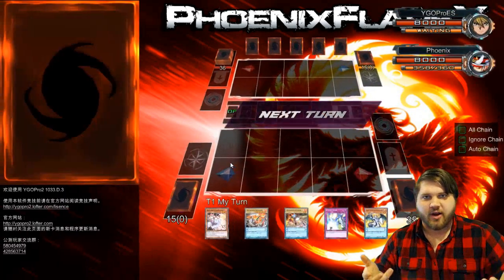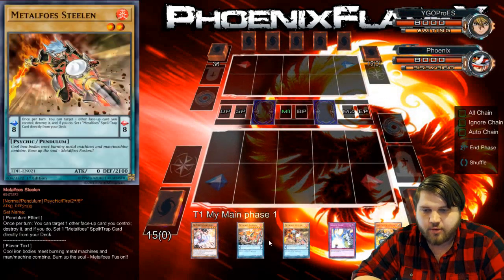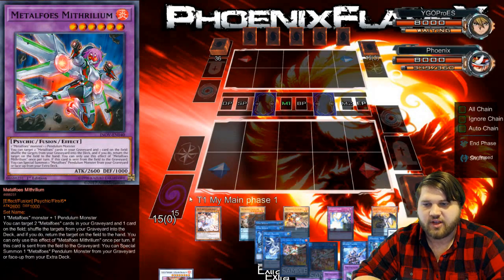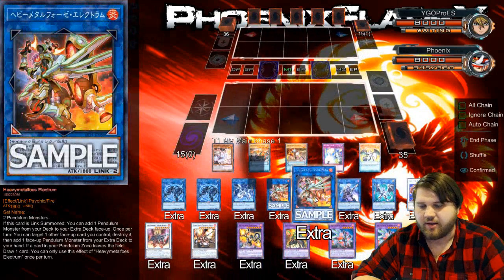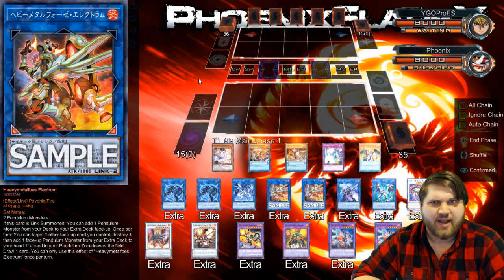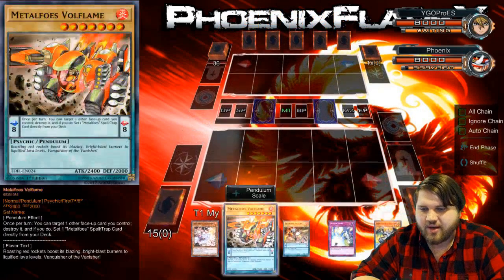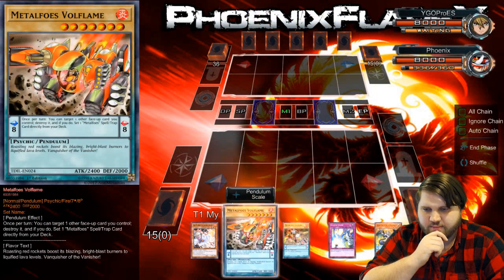If that's one game, great. If that's multiple games, also great. What I'm playing is the new Metal Foes Pendulum, the new Metal Foes Link Monster — Heavy Metal Foes Electrum. They didn't have a picture in; they added the card database file but didn't add a picture, so I just put one of the OCG card images in. Now this hand isn't that great, unfortunately, but it's workable.